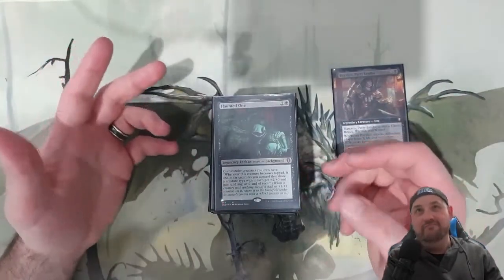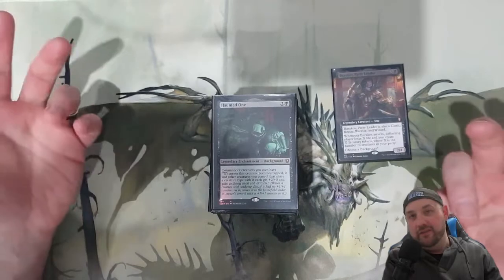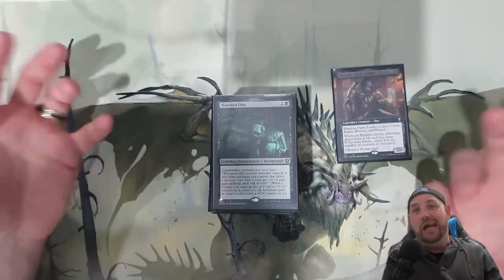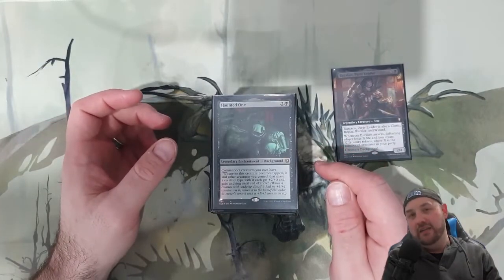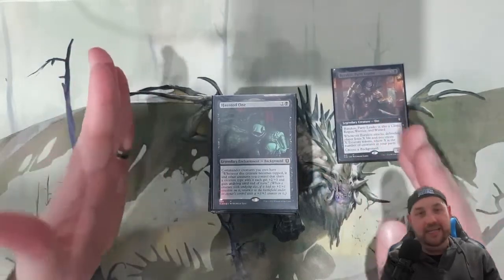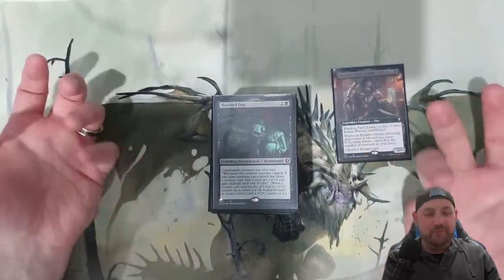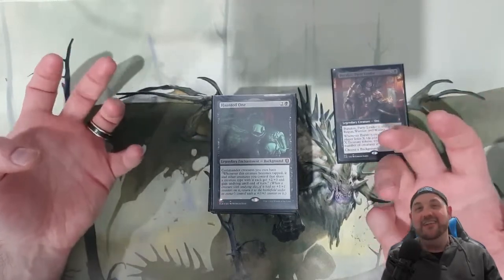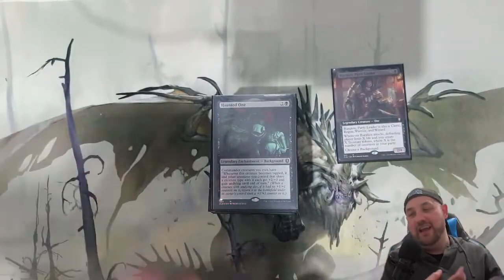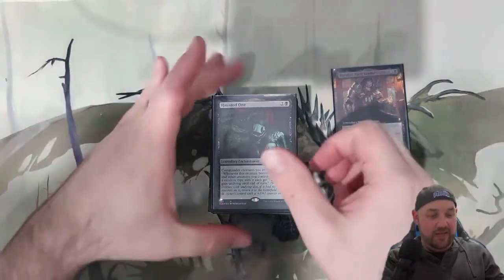So our creatures are just going to have Undying. Creatures are tapped if they share a type, and Burakos is every one of the Party types, so I've built the deck to only have Party members in it — they're all going to get Undying. Really great for an attacking deck. Party probably isn't the biggest attacking strategy, but this adds an extra element of fun. They're not necessarily synergistic with each other; you just have good value Party members and start swinging out with them.